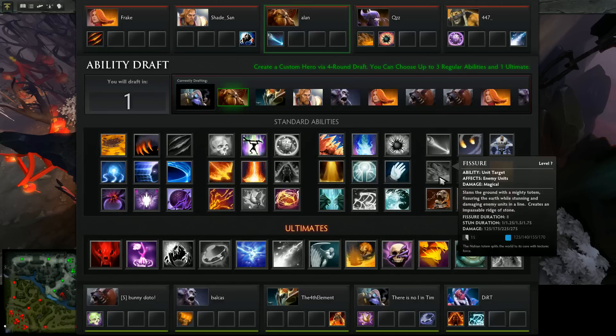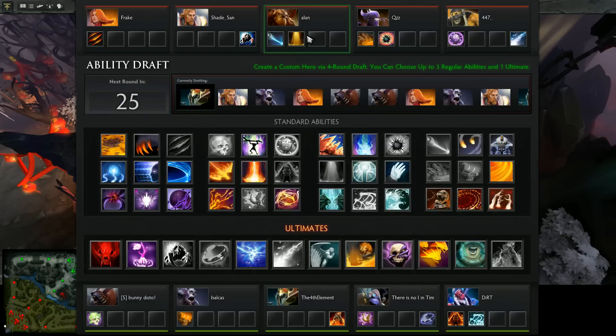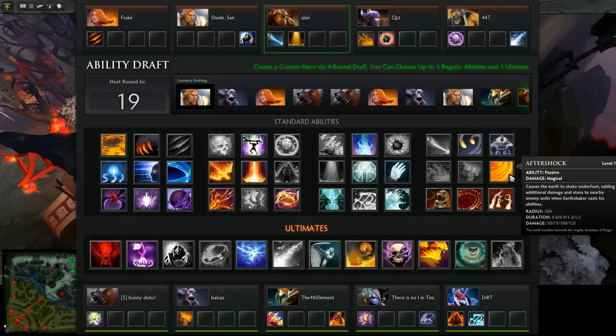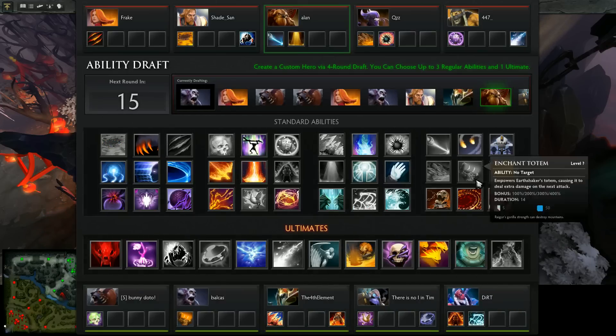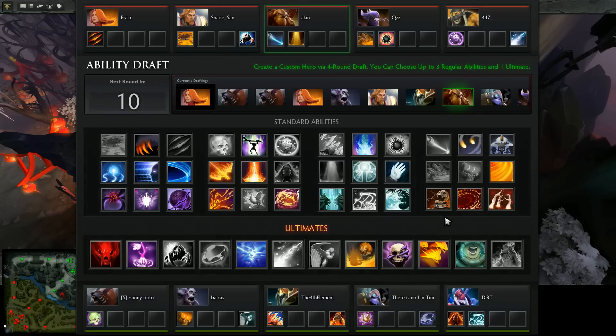Let's see what we're gonna get here. I think we're gonna get the heal — it's pretty nice. So let's get Laser and Purification. Probably gonna get the Death Ward if it's still there. Because with the ulti Echo Slam, I would have to have Aftershock — without Aftershock it's just not that strong. So that's that.